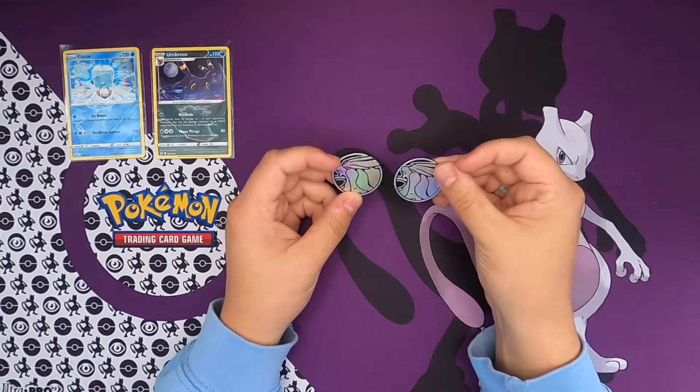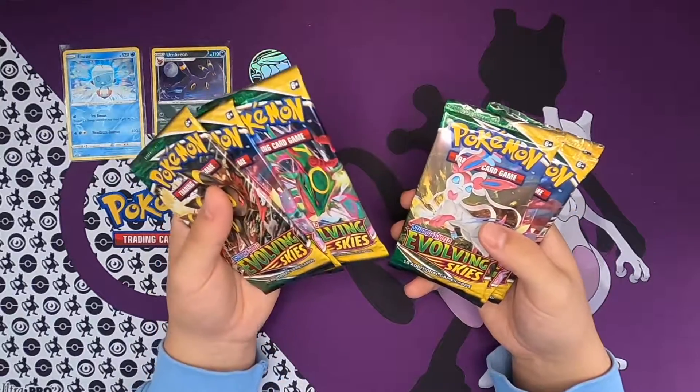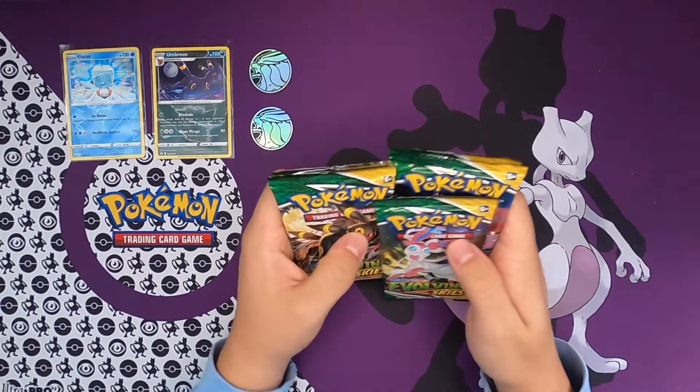Very cool coins I must say. And then of course, what you've been waiting for - we have the three packs right here. These are the ice cube pack and these are from the Umbreon pack. Let's just rip right into one of these.